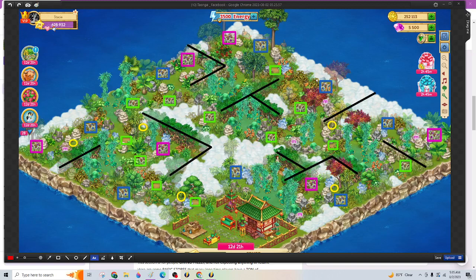Hey all, good morning. It's Nani here. New Florin Island this morning. So here's the map. Standard stuff — about 3500 energy to get all the Florins, and there are six amethyst Florins.